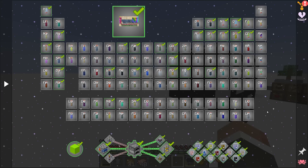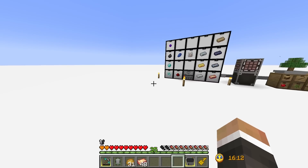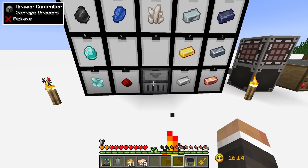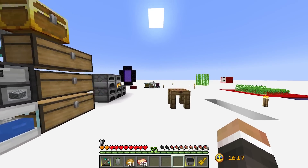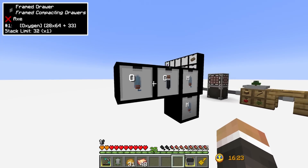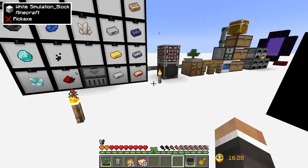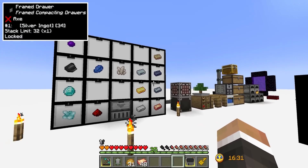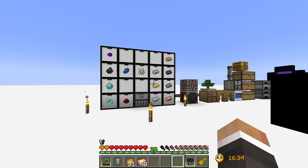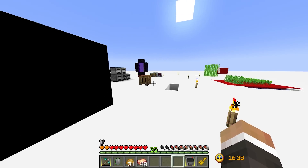The idea is to basically recreate the periodic table but with storage drawers. We currently don't have anywhere near all of the elements and it's also going to take up quite a bit of space. What I'll probably do at some point is set up a secondary storage controller elsewhere with a different wall of storage drawers specifically for all our elements. For now we can use the current system and expand as we get more gems and ingots.